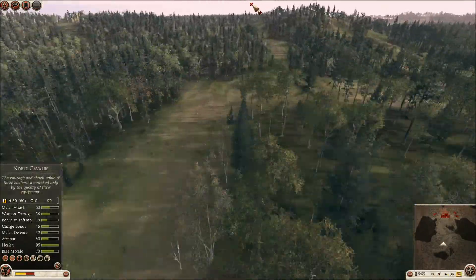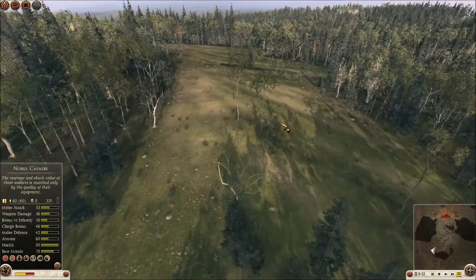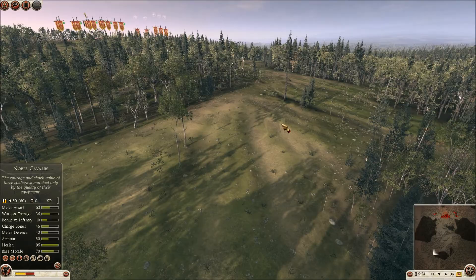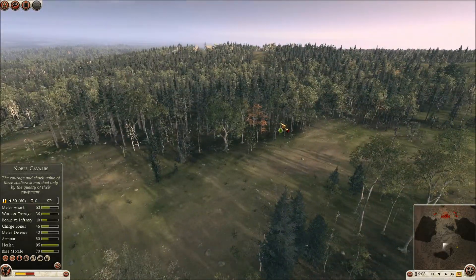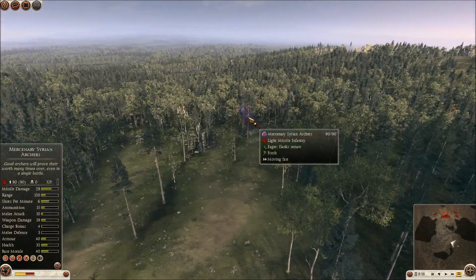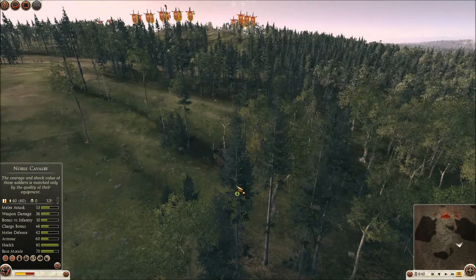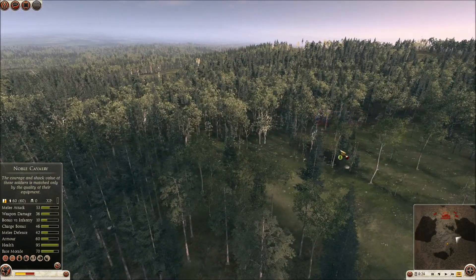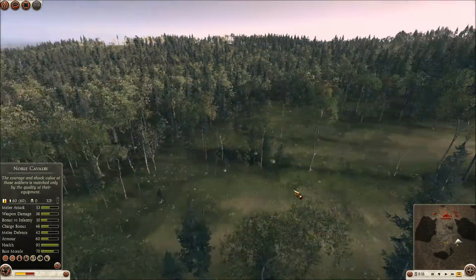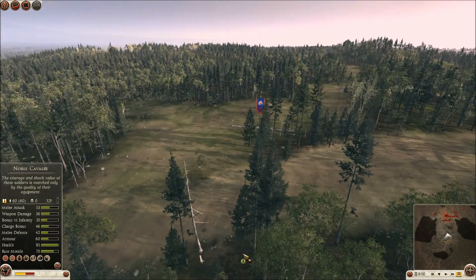I can't remember what faction my opponent has, so I'll have to wait until something comes out from hiding. There we go — Bactria. He's got three units of mercenary Syrian archers that I caught a glimpse of going down my left flank, with two units of cavalry. And he has multiple units moving through the centre as well.